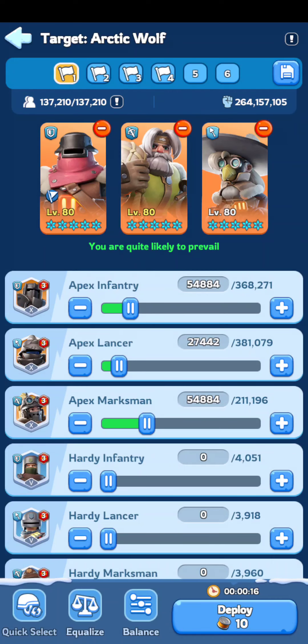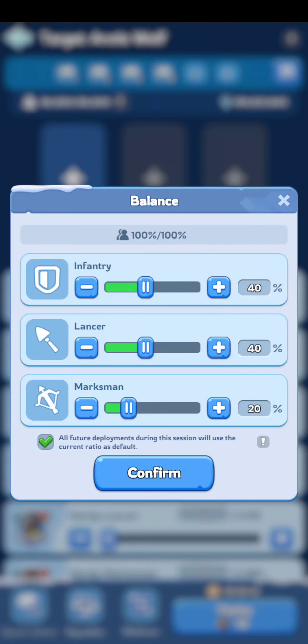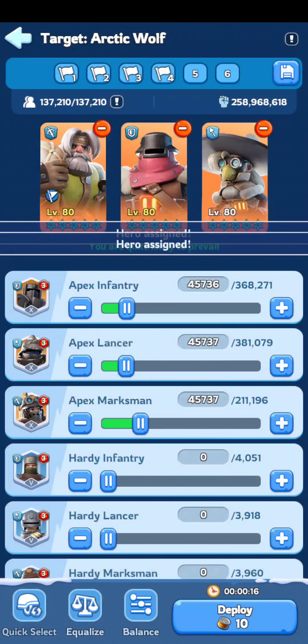If you swap between preset 1 and 2, it will properly change your composition for you, but it will always use the same heroes. The downside is you could accidentally remove them, and the rest will be off — but your balance is always going to be right. You can just throw in new heroes as you go along, whichever you prefer.